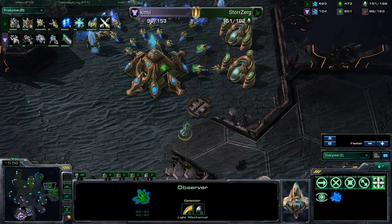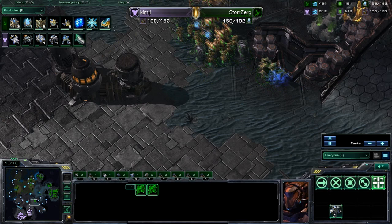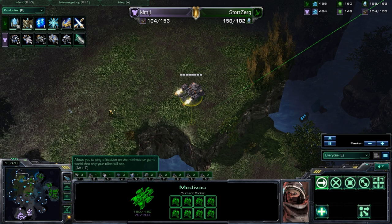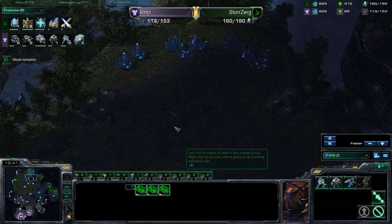Storzerg getting three more gates down — going to have a total of seven gateways up. Has another observer here. Storzerg doing a good job managing those expansions, making sure there's not a third there, and these expansions are just going to go completely unnoticed. Looks like Kim-G is trying to get a third, maybe going with a drop to try to even things a bit. Will he be able to spot the fourth expansion? Probably flies right by — yeah, flew right by it, didn't see anything.